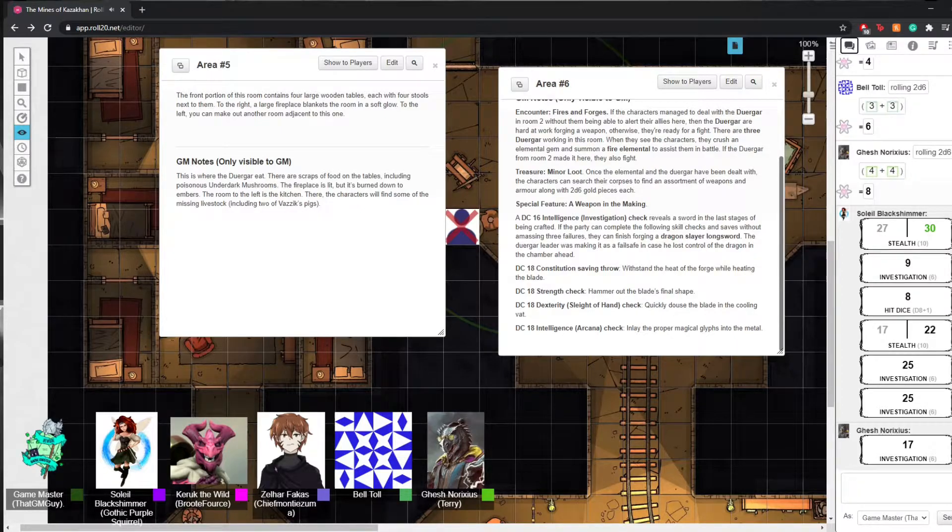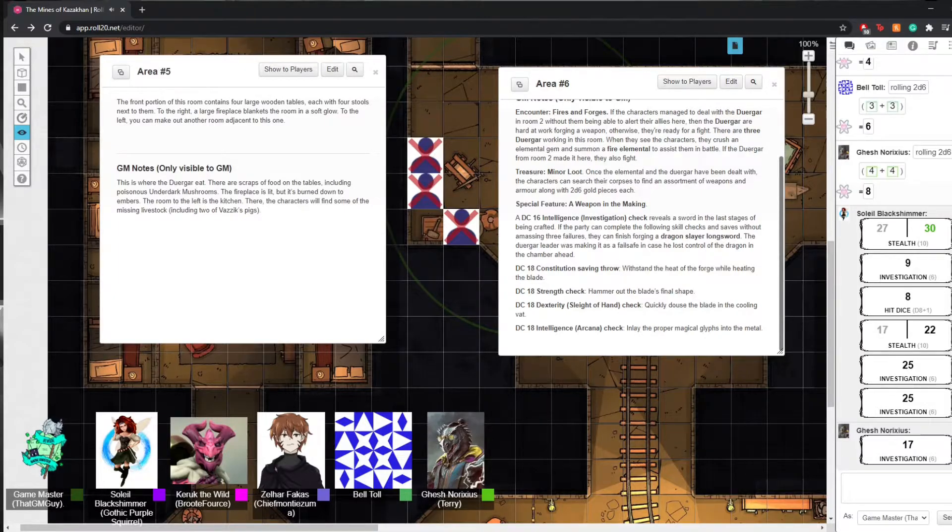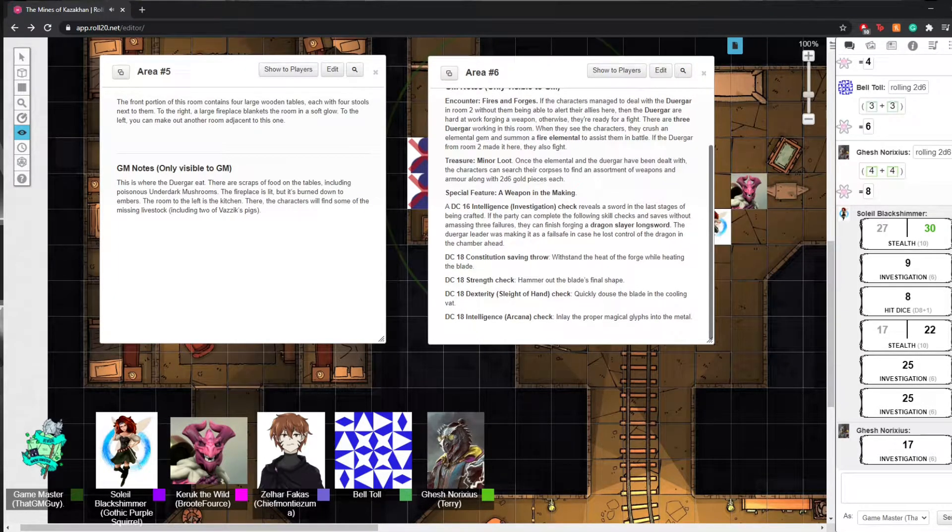Between Gash and Soleil, you managed to find a partially forged weapon — that's really all that's left here. You can see it should have been a longsword. The metal itself is of extraordinarily fine make; you can't identify what it is, but you know it is durable and flexible and seems to hold some sort of resonant magic.